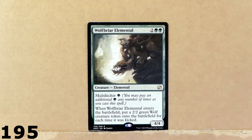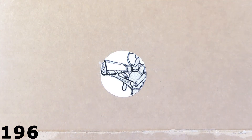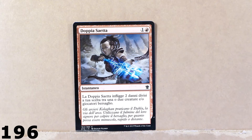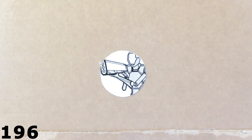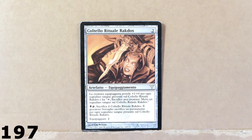Here we've got Wolfbriar Elemental. This is a very good card for a wolf deck. Here we've got this spell, this instant — Double Bolt, maybe. I don't know — I hope it's correct.